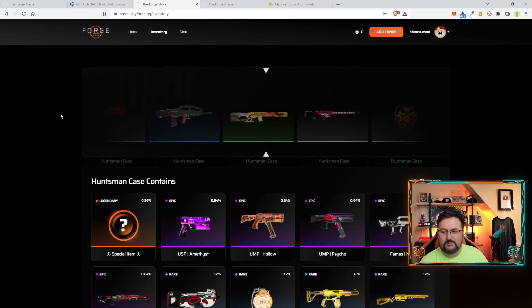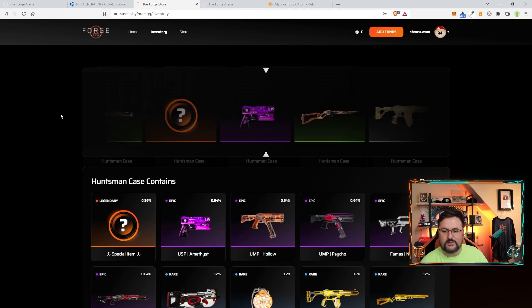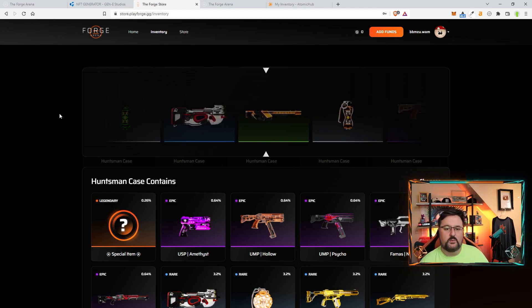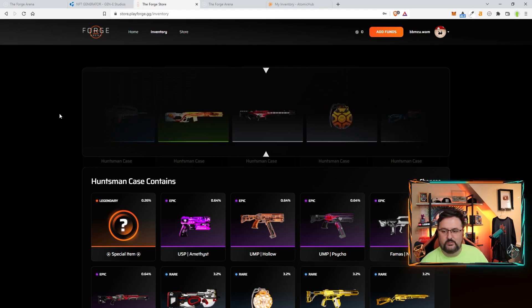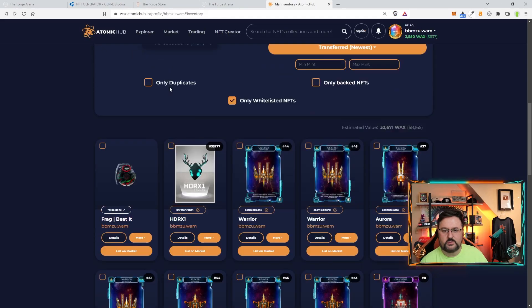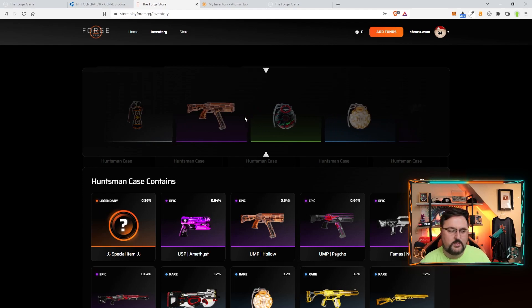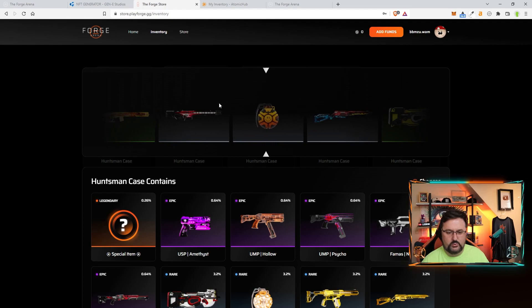Let's do one more and see what we get. Hopefully this time the spin stops. I think it kind of got looped up — it does look like it's going slower and slower. I do have a lot of crates and I will be giving some away. If you do win, you have to open it through the playforge.gg store — you can't open them on Atomic Hub. It looks like the item is already in my inventory, but they're having a little bit of problems with the scroller.